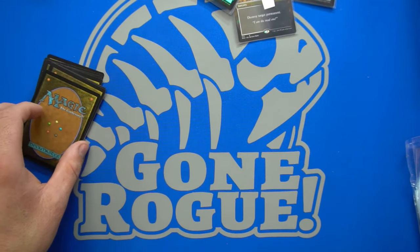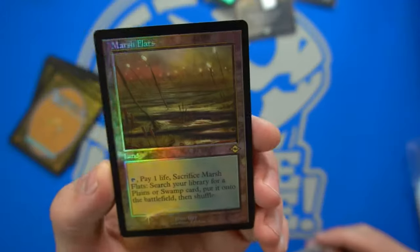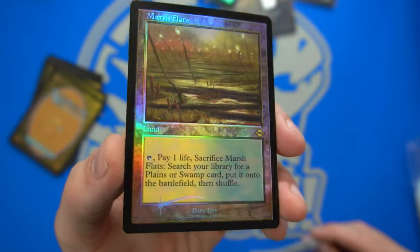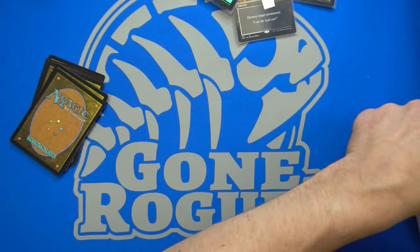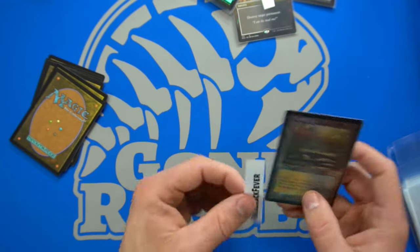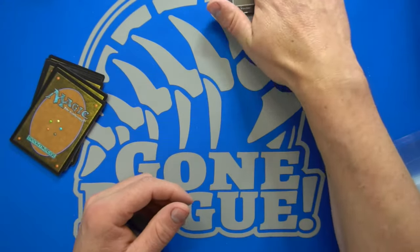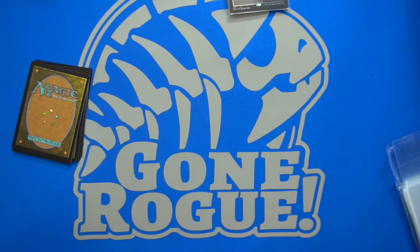Next up we have Pat Crack Fever — and there we go! Congratulations on the first one! Retro Foil Marsh Flats! That one goes in a perfect fit — that's our first fetch land. I believe the retro versions are the most expensive if I remember correctly. That's a beautiful pull for Pat Crack Fever, and that's pretty fitting. Pat Crack has been a patron of ours since the very beginning, so it's good to go out on a big hit.